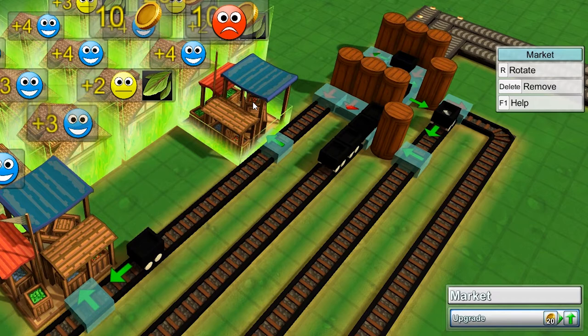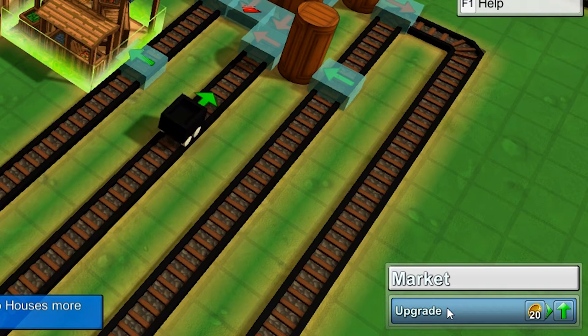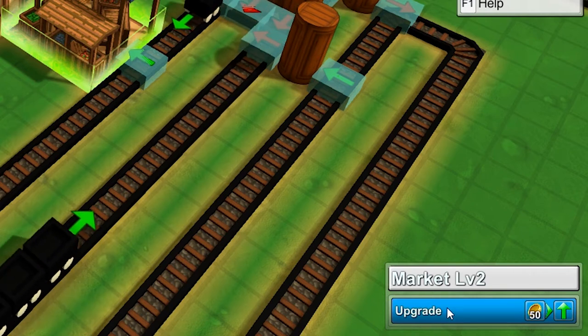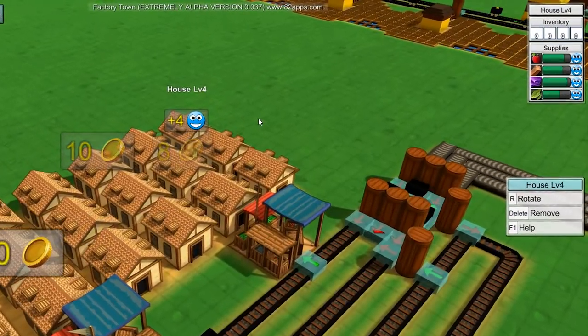Markets can be upgraded too, which will make them sell to more satisfied houses across the board, allowing you to prioritise earning gold over preserving items, which will be useful as you make more progress in the game. The market inventory has changed too.